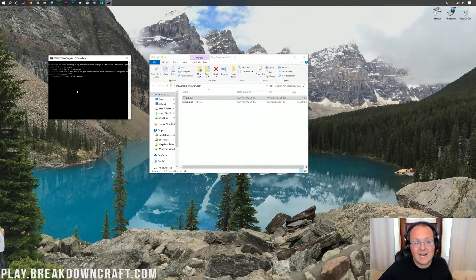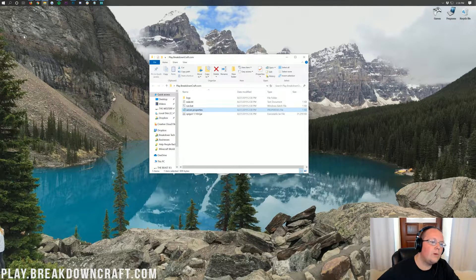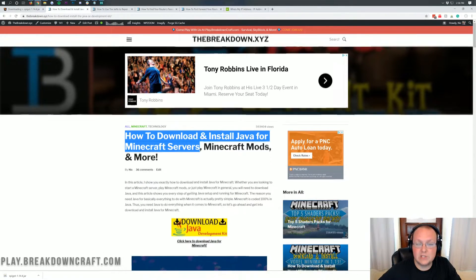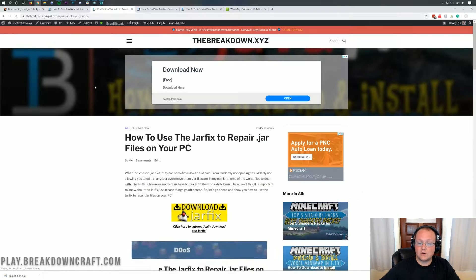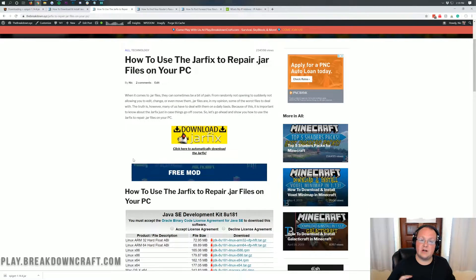However, this time it will fail. What if it came up and said you can't open it, or 'object heap is wrong', or something like that? Well, we have a solution. In the description we have how to download and install Java for Minecraft servers — this is going to show you everything you need to do to get Java installed to run your Spigot server on your computer. If you're still having issues, we have the jar fix, so you can run the jar fix to get everything repaired and get your jar files working with Java again.